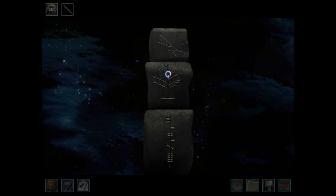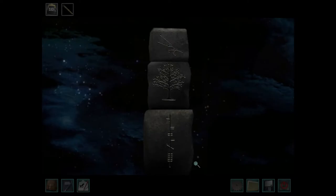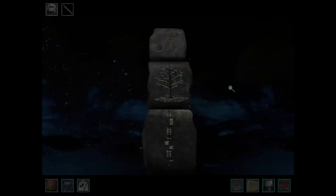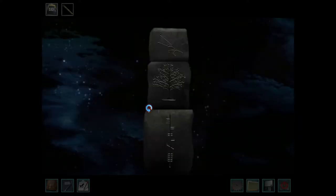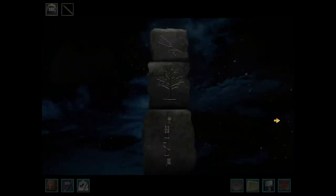So this needs to be the summer tree and the Taurus constellation. Summer tree would be this one — and that's already Taurus right there. Where's the constellation? Taurus, all right good. This pillar is done now. Then the next one — figuring it out now — this needs to have the fall tree and the Leo constellation, which is this one.